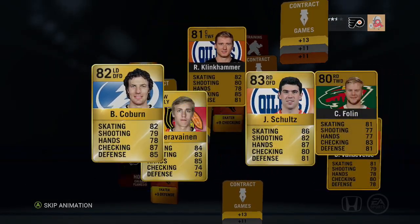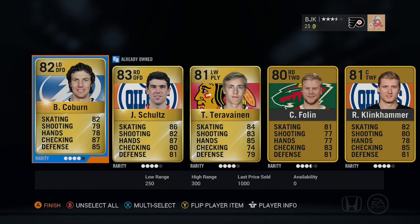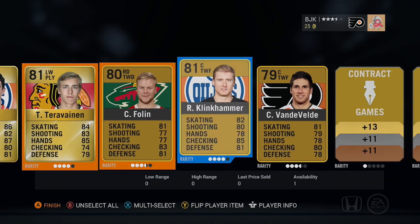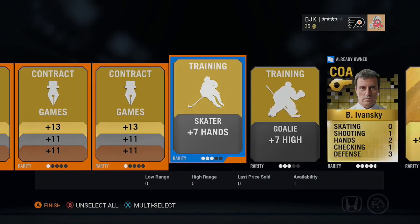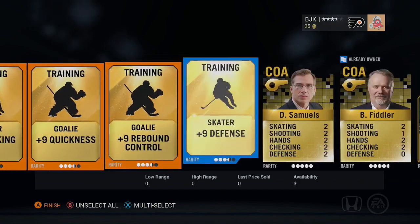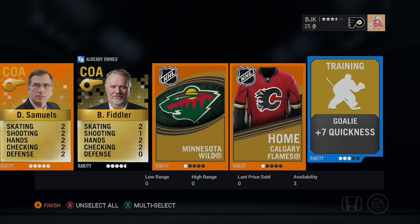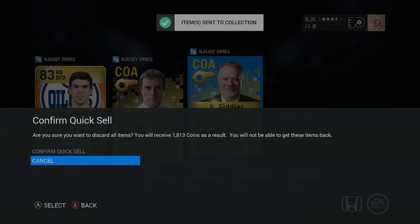Alright, so we're going to start off with Braden Coburn, Tabu Taravainen, and Justin Schultz - I already have Justin Schultz. So we'll start this off with Coburn, Taravainen, Follin, Klinkhammer, and Vandevelde. Pretty decent pulls out of here. I'm pretty much just going to keep relatively everything. We got Samuels finally, so there we go. Calgary jersey and consumables, cool. So we can sell Justin Schultz off.